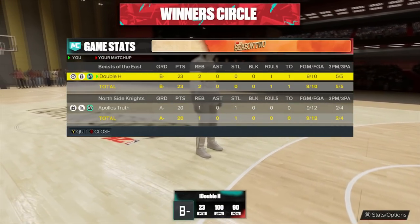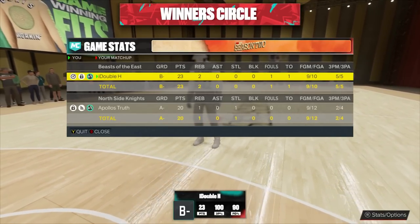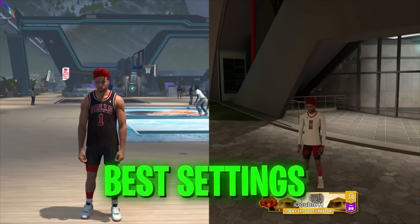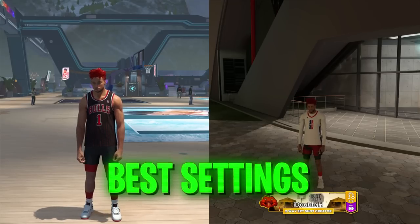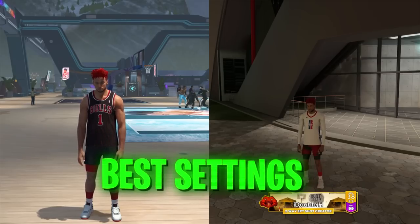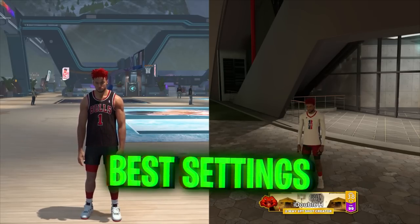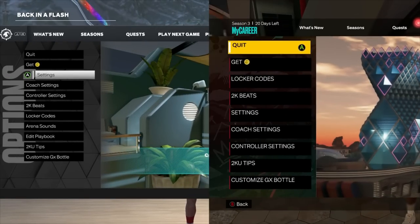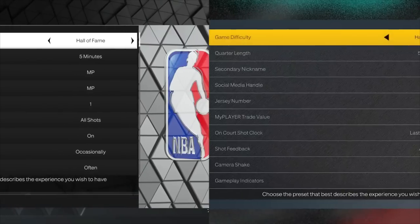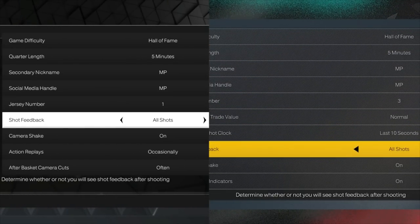Alright, now let's go over the best settings for shooting in NBA 2K23. On the left of your screen is current gen and on the right is next gen, so whatever gen you're on I can help you. First, go to your options and settings, scroll all the way to the right and go to settings. The only setting you want to change here is shot feedback — put it on 'All Shots.' It will show the coverage percentage of all shots in the top of your screen in-game.